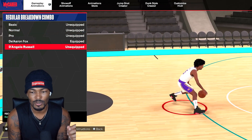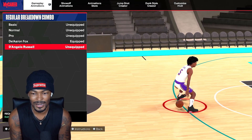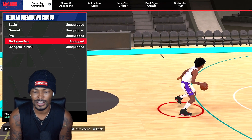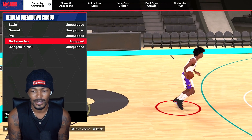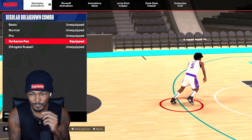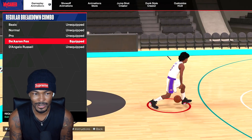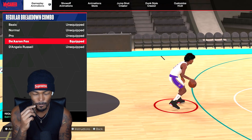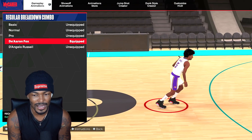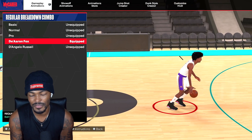Regular breakdown combos — I started with D'Angelo Russell because I played with the Lakers as soon as I got my hands on the game, and I kind of liked the way he was dribbling. But all in all, it came down to me putting on the De'Aaron Fox because I could cancel out of whatever I want. He does that little walk back that you're seeing right there before the speed boost. So the walk back and then you get the speed boost push cross with the De'Aaron Fox regular breakdown combo — I feel like that worked.